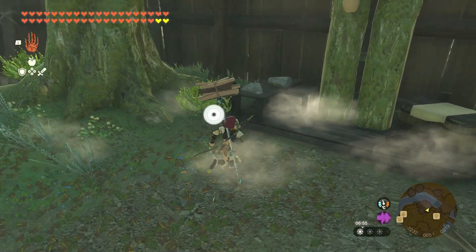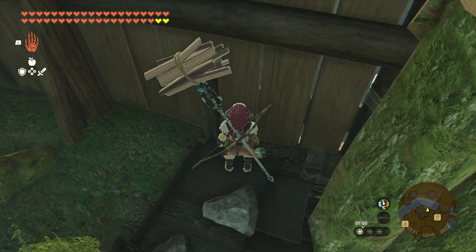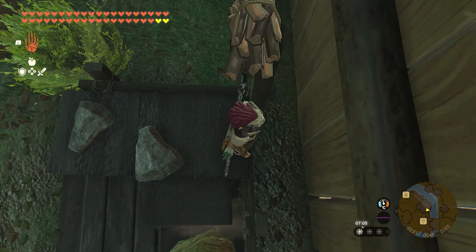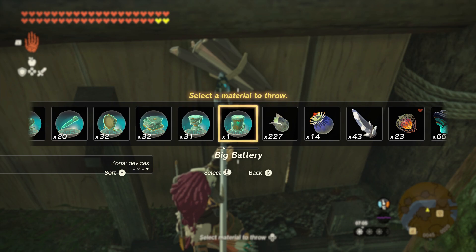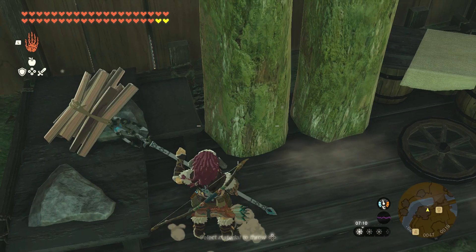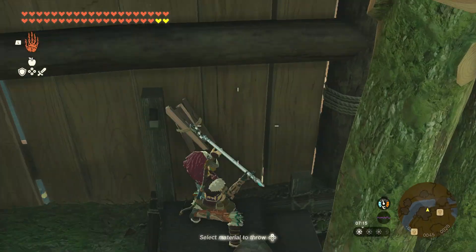What you'll need is a platform or a ledge that's close to a wall, like this one. Then stand as far as you can and equip the Zonai device you want to duplicate. Make sure you only have one of it in your inventory — if you don't, just dump the extras to the side. Note: if you have more than 21 of this item, you can't duplicate it.